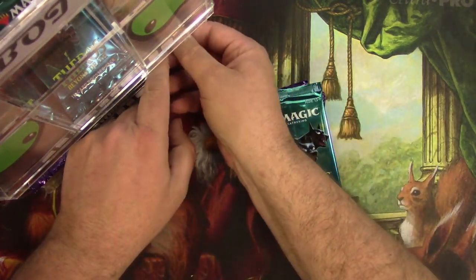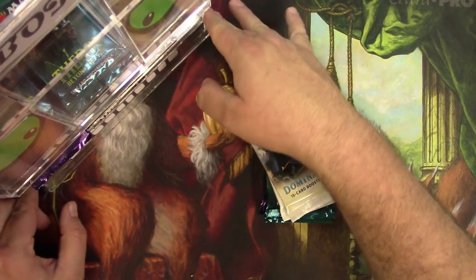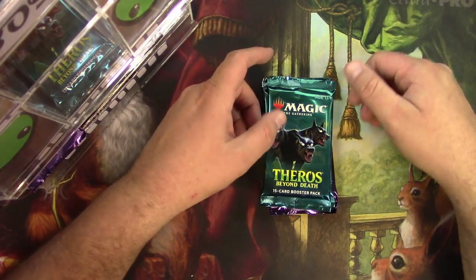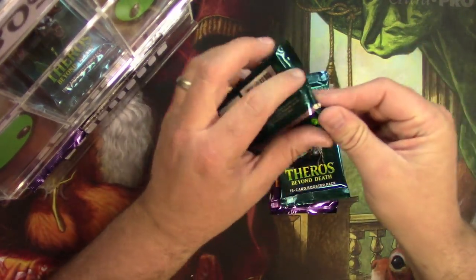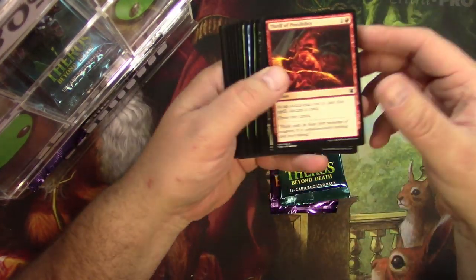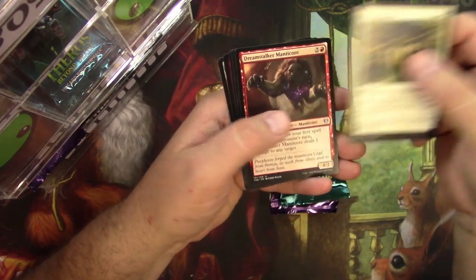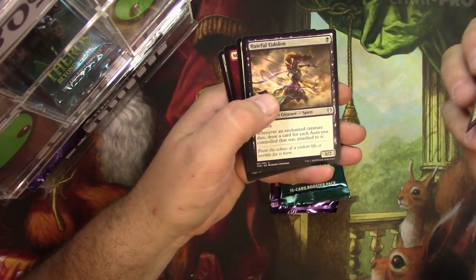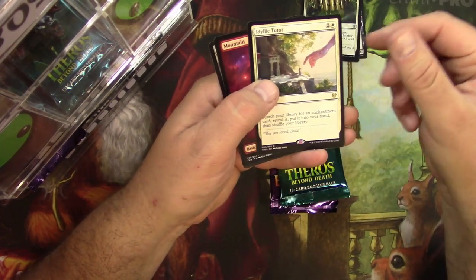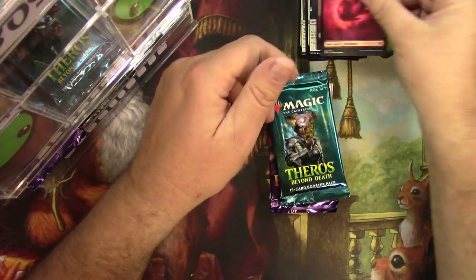Two of each and one each of these — this is the last of the non-standard patrons. Here we go, Theros: Phalanx Tactics, Dreamstalker Manticore, Hateful Eidolon, and Idyllic Tutor reprint — great card though. There you go.